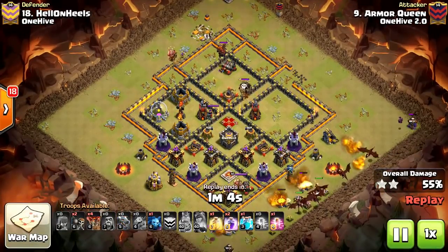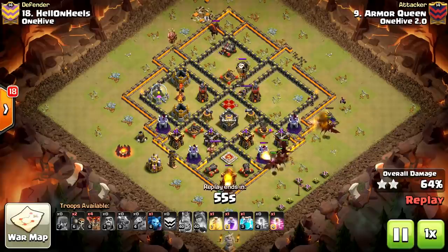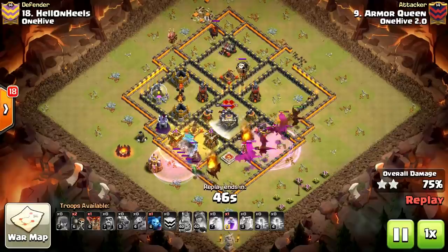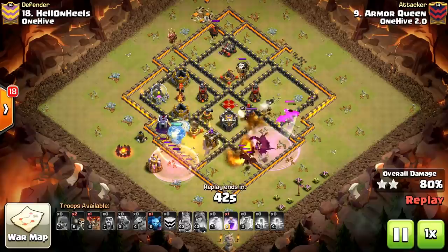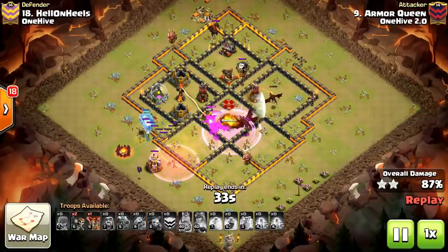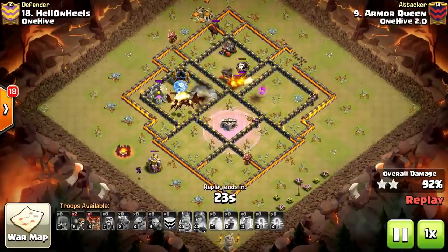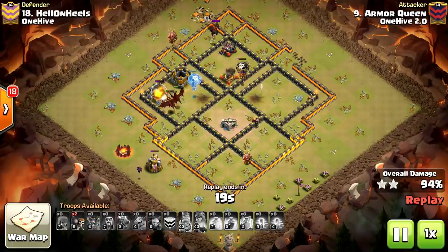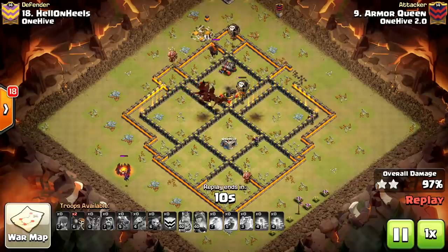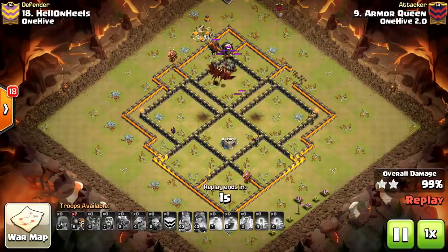The Queen finally goes down, and at this point we start making the funnel for the Dragons to go into the base. The only things we have to worry about are that last Inferno Tower and the enemy Queen. With pretty much all our spells remaining, we'll make quick work. We have four Loons left — holding them off for the Clone spell. He drops the Haste and Clone into the same area, pinching the side so the Dragons keep going into the core as intended. Gets the job done with those Loons alone. Hardly any defenses left, with fairly healthy Dragons remaining. One hell of a raid — just amazing. Armor Queen with a six-pack for One Hive 2.0.